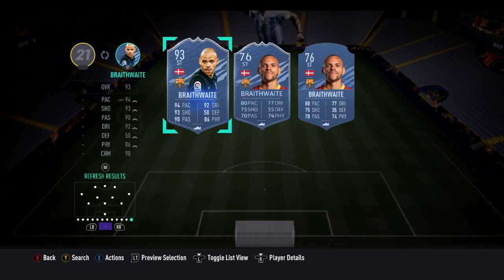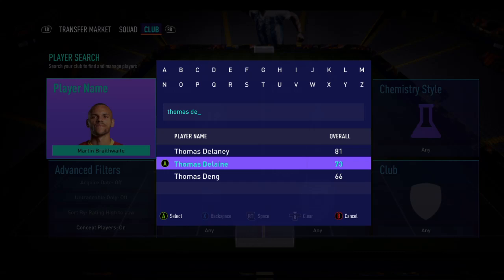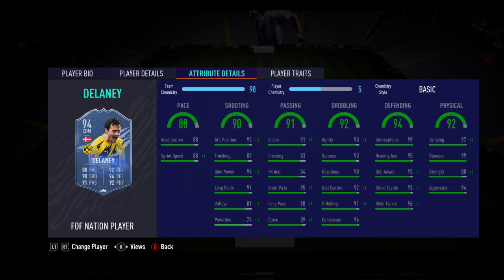Last we have the 86-rated Thomas Delaney. He's obviously a DM — four-star skill moves and four-star weak foot, which is really good, and he's six foot. This Delaney card is cracking: great pace, great shooting, good passing, good dribbling, fantastic defending and physicality.